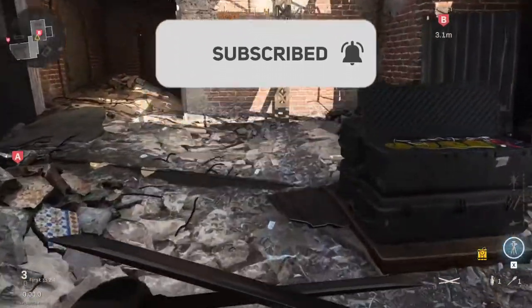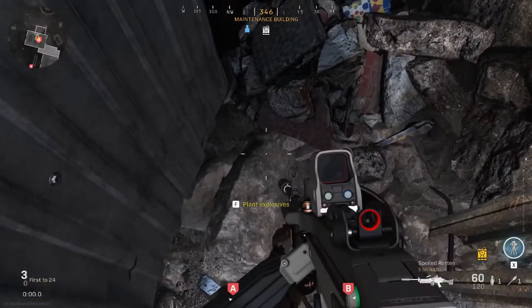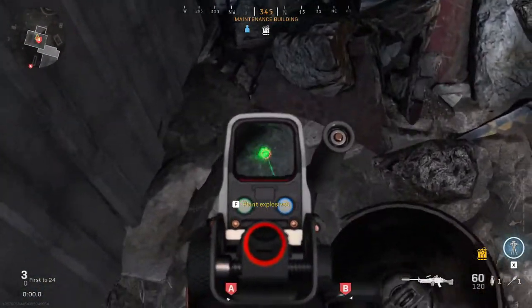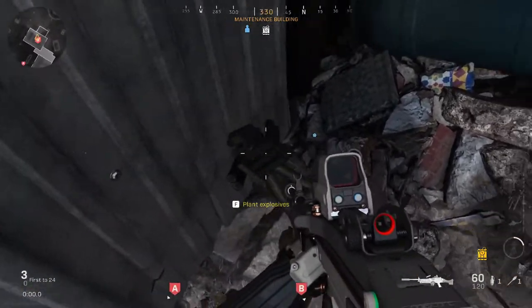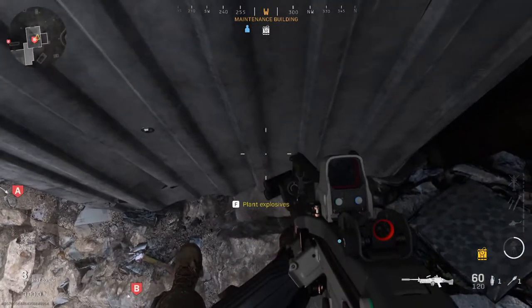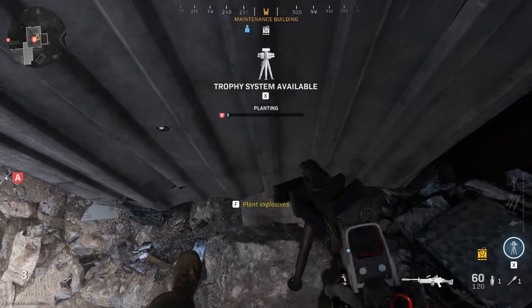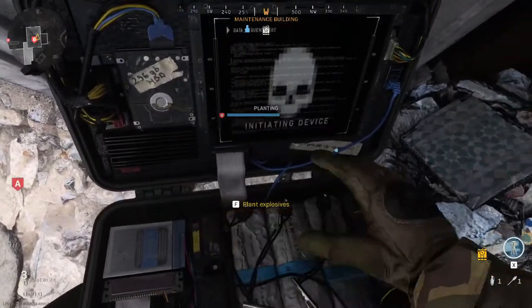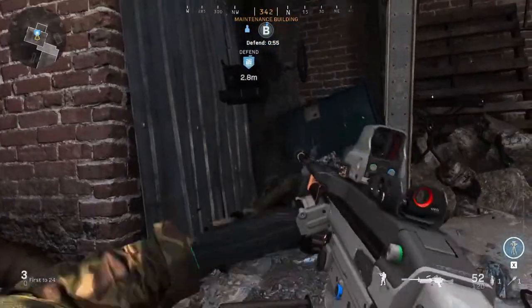What you're gonna do is you're gonna have your trophy system and you're gonna place it in this certain spot around this area. Once done correctly, the trophy system should be laid out like that. You should go right next to it in this sort of angle — not on it, but to the side — and what you're gonna do is you're gonna plant the bomb on it.